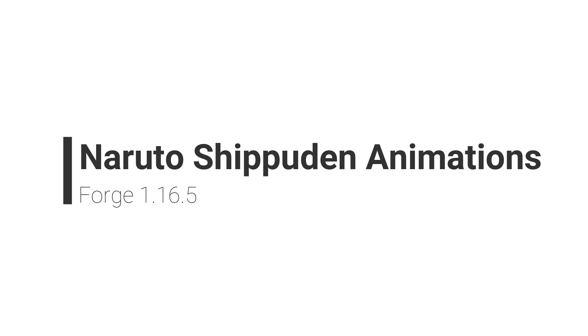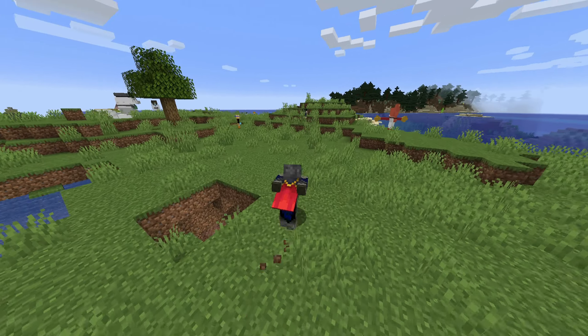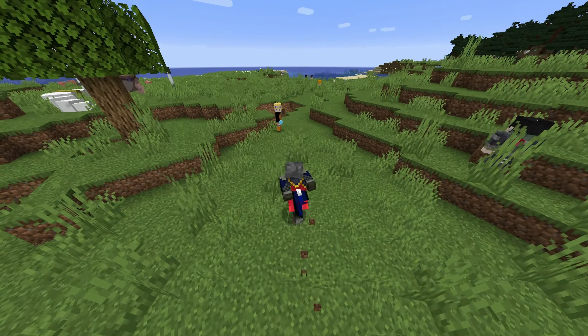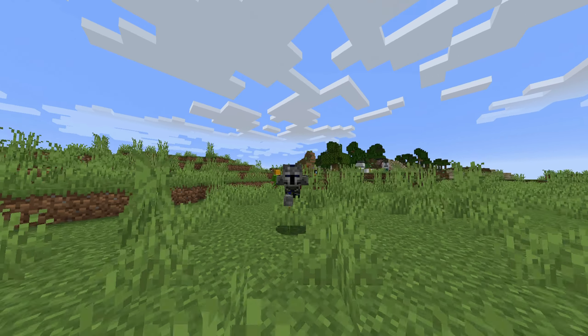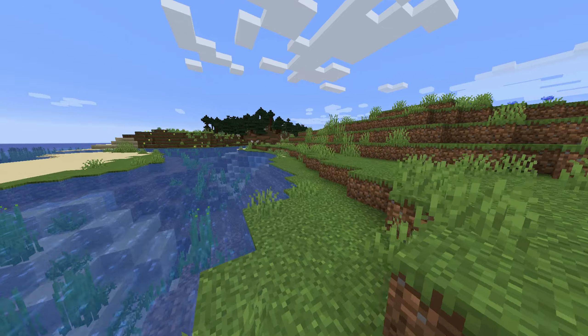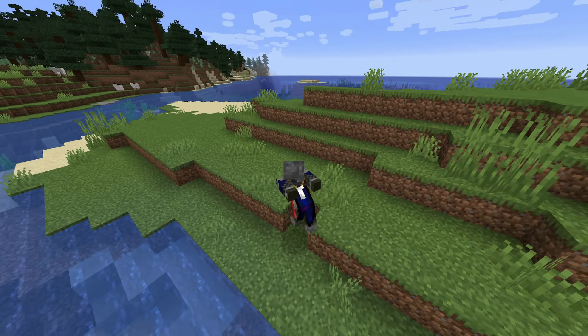Number 7: Naruto Shippuden Animations. This mod is actually a companion add-on to the previous one and it adds brand new Naruto animations to the game to support the main Naruto mod — namely by adding the brand new Naruto run into the game, which is super cool for anime enjoyers and also a great meme that makes Steve look pretty hilarious.